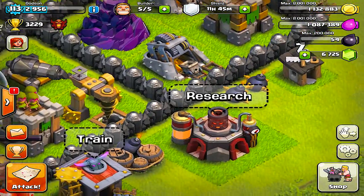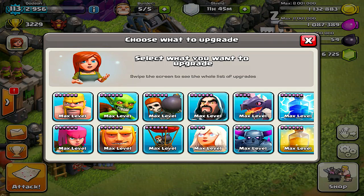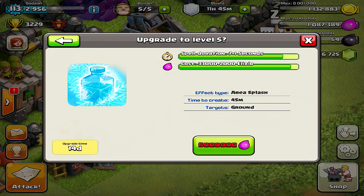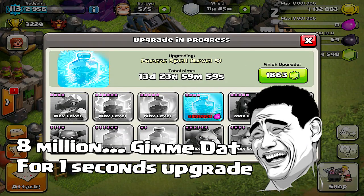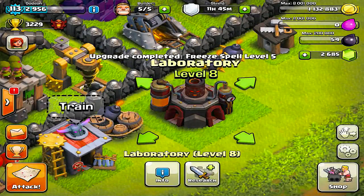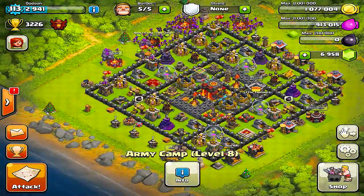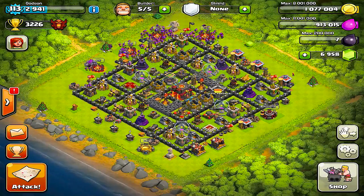The freeze spell is on deck at level five — let's get that as well. I think it gives us another second of freeze time for the upgrade, costing 8 million. An extra second can mean the difference between life and death, so we gotta get that.